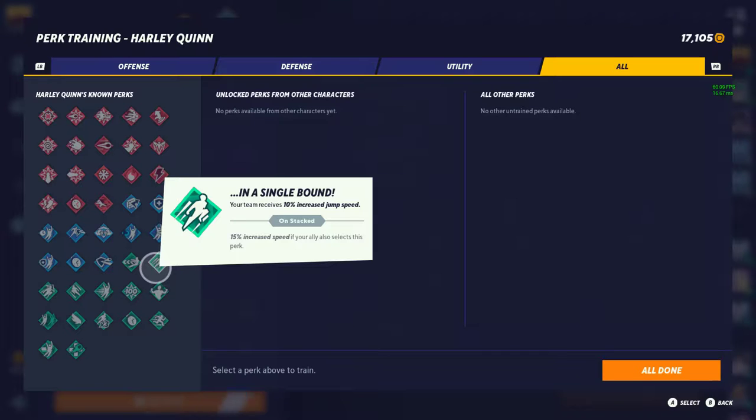Next is In a Single Bound — your team receives a 10% increased jump speed, 15% if your ally also runs it. I'll give this tier 2. A lot of people might give it tier 3, but the reason I give it tier 2 is that it's going to catch people off guard. When people lab and practice, they get information on distances and timings. But having this 10% jump speed increase means you'll get somewhere faster than what they expect.